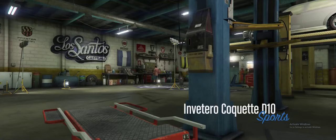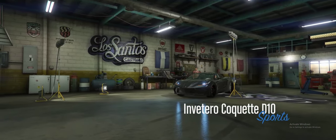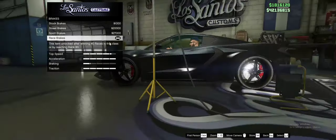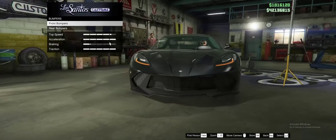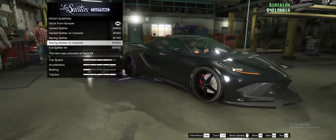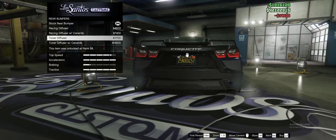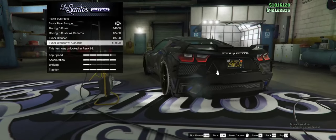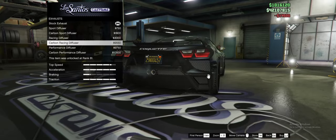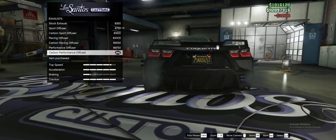It can be customized at various Los Santos Customs as well as Benny's and the Arena War shop. I've given it complete armor and upgraded all the performance. For the front bumper I'm going with the racing splitter with canards — it looks really good. For the rear bumper I'll take the tuner with diffuser and canards. For the exhaust I really like the carbon performance diffuser because it gets dual exhausts stacked on top of each other.